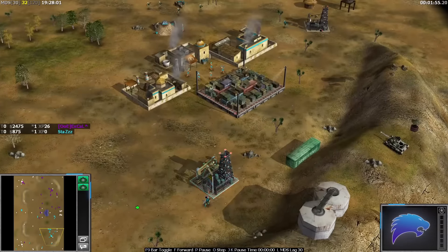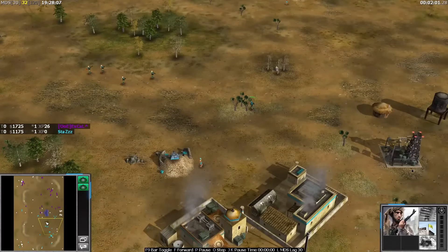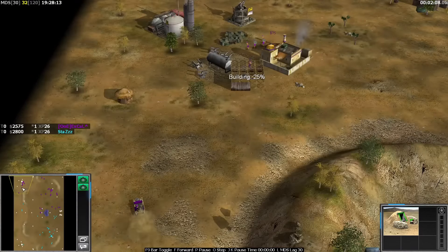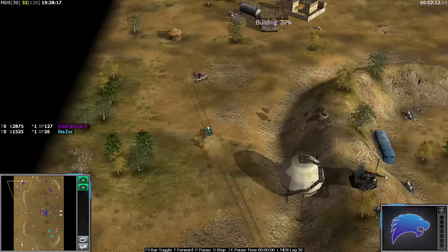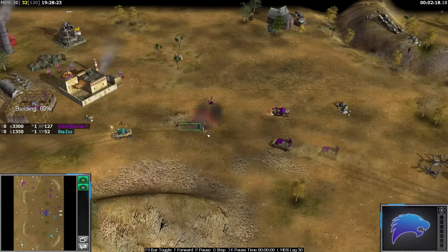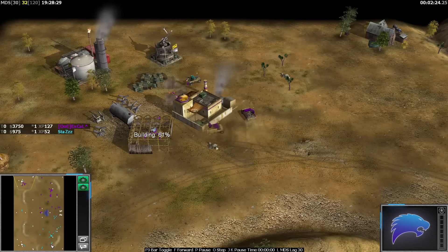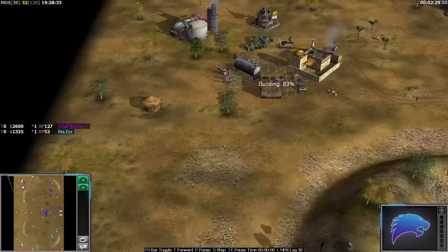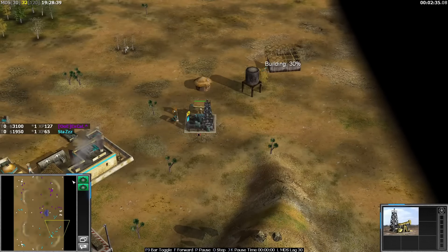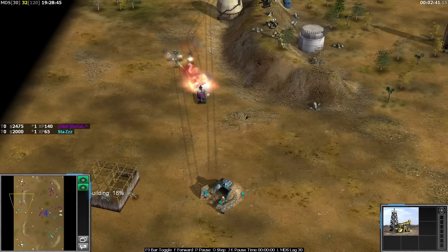X-gal grabbing two oils, Stas grabbing three oils — although he has pulled his rebel off there by mistake, probably pressed Q when he was trying to do something. X-gal's actually shot down the tank trap. X-gal is also on two supplies faster, so his economy is better. However X-gal is going to lose that engagement. X-gal gets himself a grenade tech and that technical is doing work but will probably kill some workers. Stas is actually a couple of seconds faster. X-gal is also expanding to the middle.